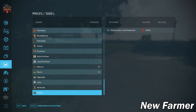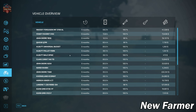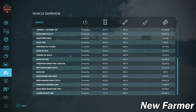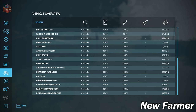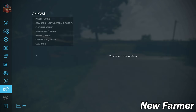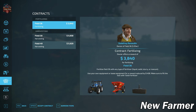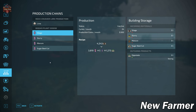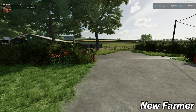Moving on to starting vehicles: we have a fairly good list of starting machinery with low hours and decent resale value — none of it is leased. We start with a decent list of animal pens but no animals. Contracts are available, and we own the rock crusher — 1,000 units of rocks makes 4,000 units of lime — as well as the biogas plant at the start.